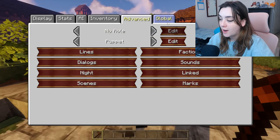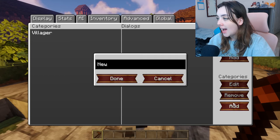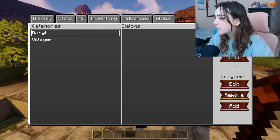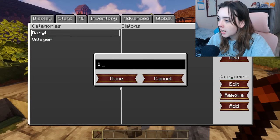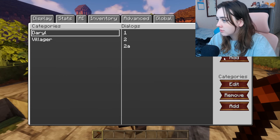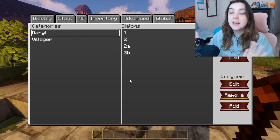Dialogues are a little funky fresh. Go to Global and hit Dialogues, then add a new dialogue — we're going to call this 'Daryl.' Click on Daryl, and then under Dialogues instead of Categories, hit Add and call it 'one.' Add again and call it 'two.' Add again and call it 'two A.' Add again and call it 'two B.' Watch this entire part through first and then back up and follow along, because it won't make sense until you see it all together.